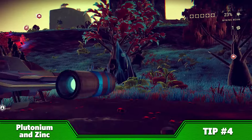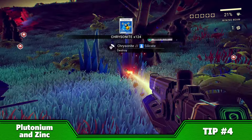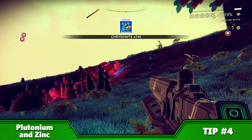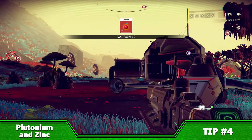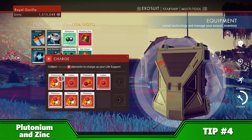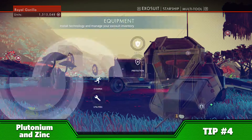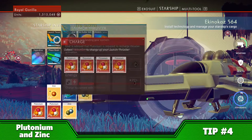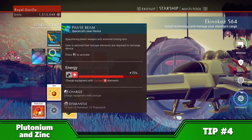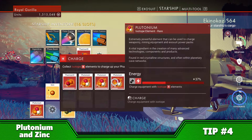Plutonium is used to power most things in your ship, exosuit and multitool. Zinc is used to refill your ship's shields during combat. It's pretty much essential that you keep a supply of both of these on your person at all times. You don't want to be stuck on a plutoniumless planet with no life support miles away from your ship — that is a recipe for death. Likewise, you don't want to be in a battle with space pirates with your shields completely depleted and not be able to recharge them. So keep a good stash of plutonium and zinc with you as much as possible.